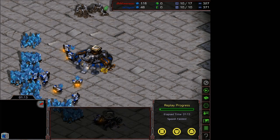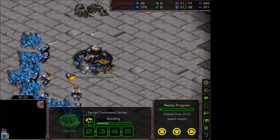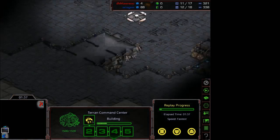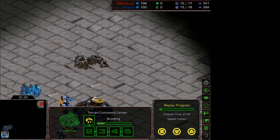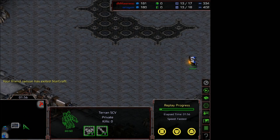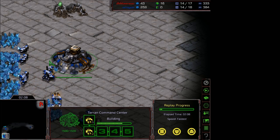It's the 2-1 timing at 12:30 with 4 Goliaths. You get upgrades really fast and get 4 Goliaths out to stop Reavers. What makes this build so strong is how flexible it is - you don't necessarily have to build Goliaths, you're not really committed to anything. It's not like 2-factory off a Gasless Expand where you're committed to Vultures. This is a Gasless Expand build, not 12-gas into standard play. You can play it off 12-gas but all the timings discussed are completely different.